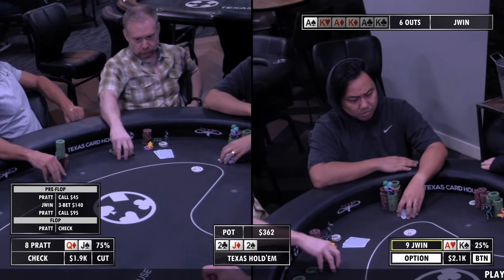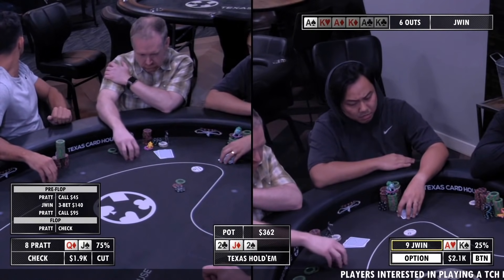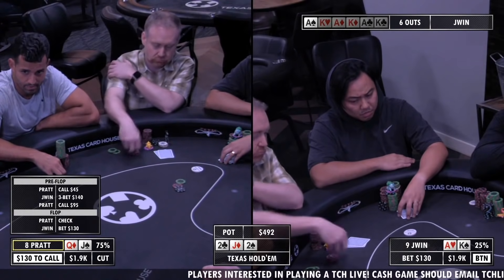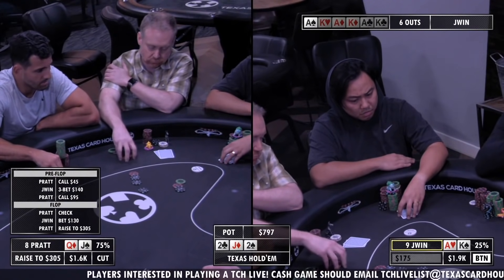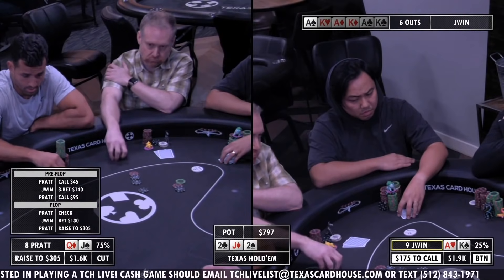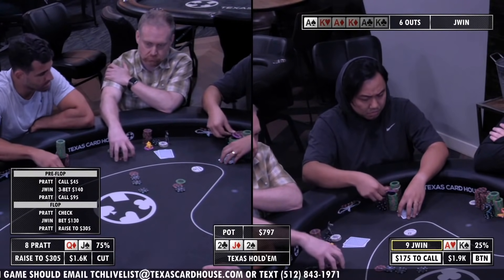Check to Jwin — Jwin with two overs. Small bet on the board, probably around 130, then 360 — just a smidge over one-third pot-size bet. Pratt didn't call queen-jack off-suit to fold to this bet on the flop, so he'll go for the check-raise instead. Bringing back the old early 2000s 'let me just go ahead and find out where I'm at — do you have kings, queens, crisis?' Jwin is not shy.